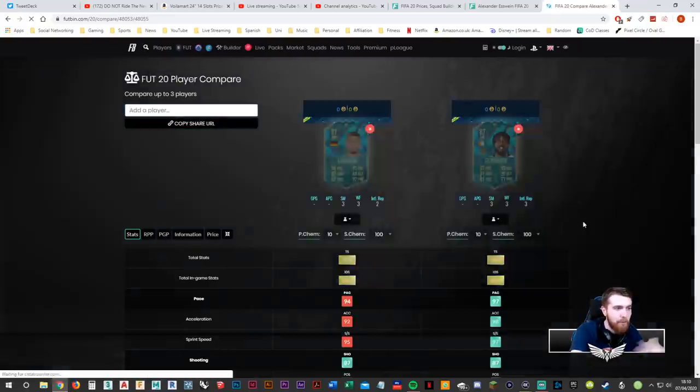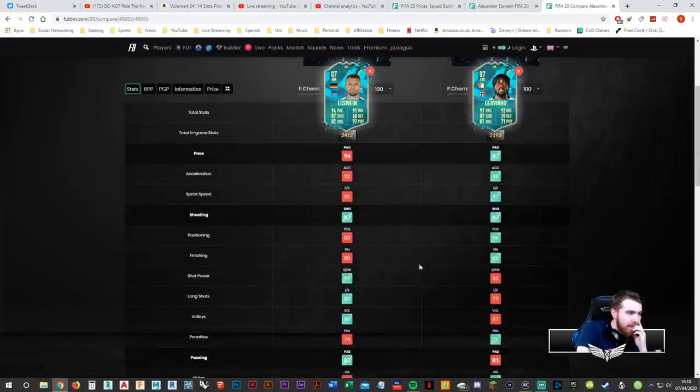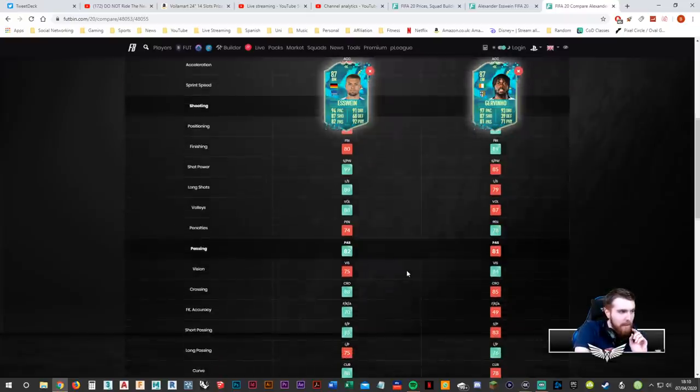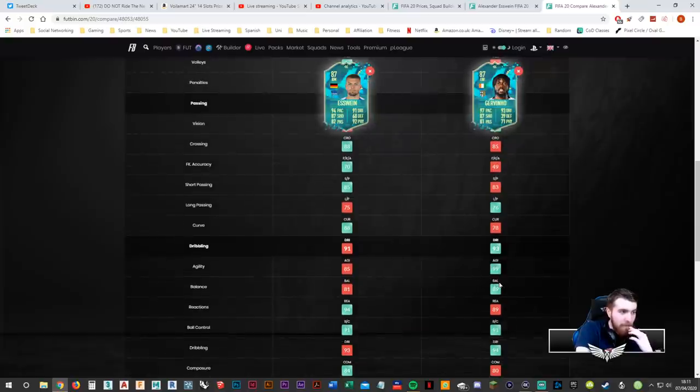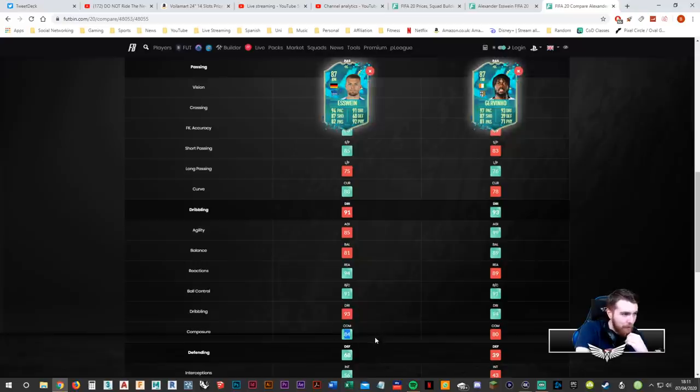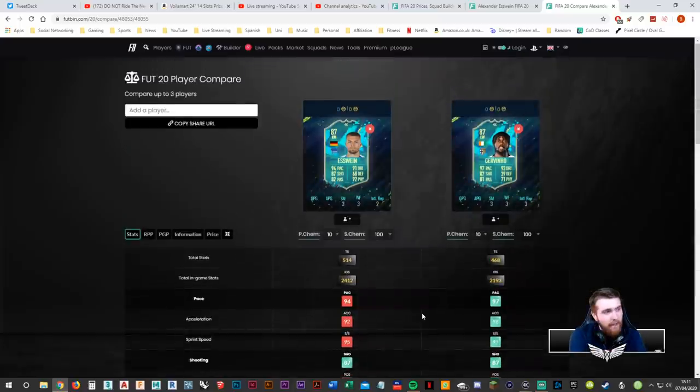Without any chem styles, Jovinio just trumps Svine on pace. Shooting is interesting — you have to boost Svine's finishing whereas his shot power and long shots are so much better, and shot power is quite important this year. Passing stats are very similar, free kicks are better on Svine. Dribbling: 99 agility and balance, higher reactions, higher composure on Svine. Defending — no one cares. Stamina is actually worse on Svine but strength and aggression are so much better. In reality, both cards are incredibly average.